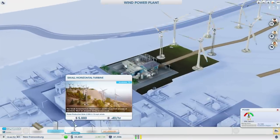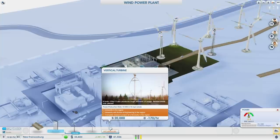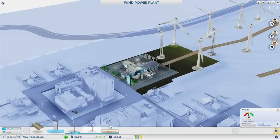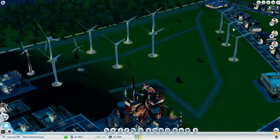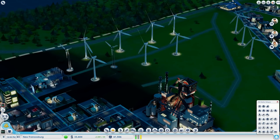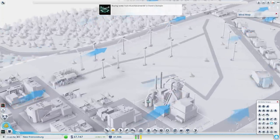Another alternative — a cleaner one — is a wind power plant. I did build a wind power plant in my first city here. Wind power plants are the cheapest power plant you can build; they're only $8,000 and don't cost a lot of money per hour to run. As you can see, there are three types of turbines you can build to generate power: small, large horizontal, and vertical turbines. The vertical turbines are the upgrade that you need a university for — it seems every power plant has one upgrade requiring a university.